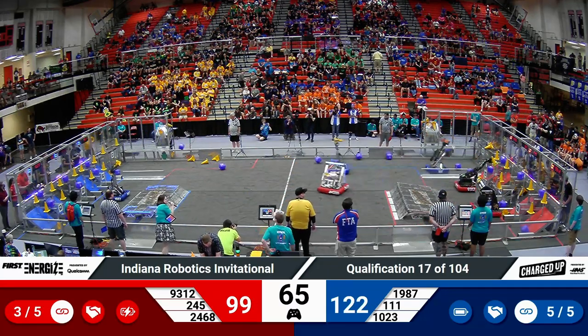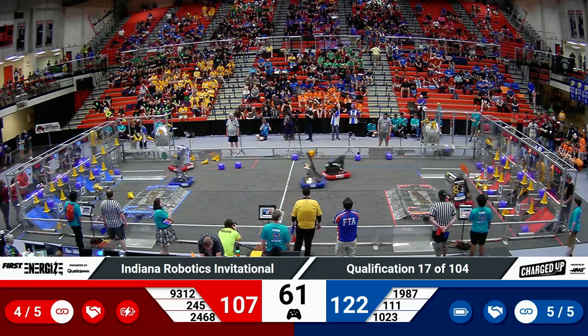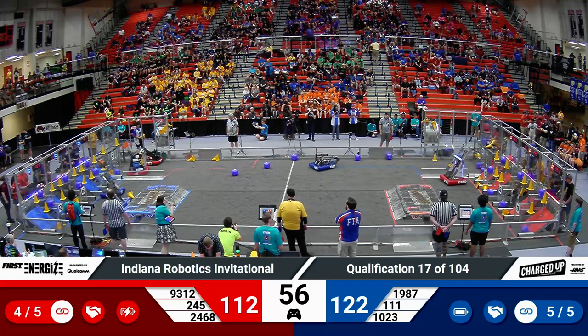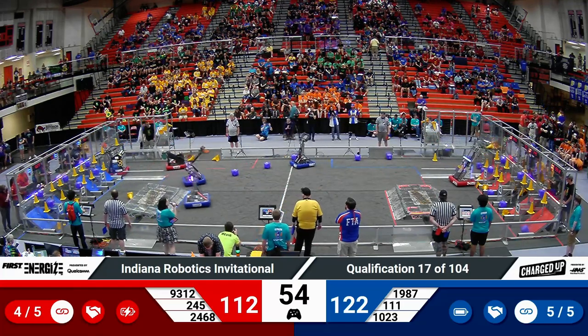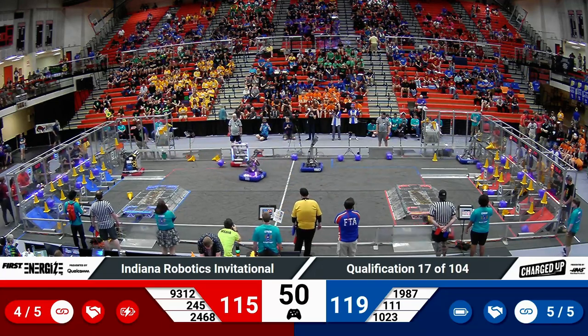Red is very close to establishing their next link. We do see 9312 Nerdspark going up, adding a cone in that middle row. Across the floor on the red alliance side of the field, only two game pieces are missing — that will allow them to add two links very quickly for the red alliance.